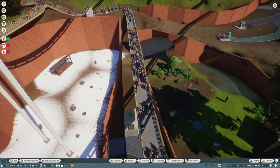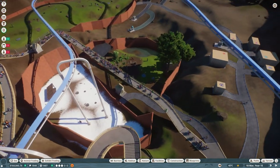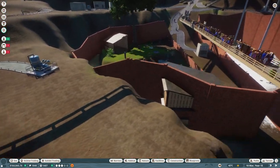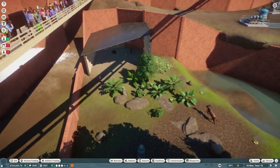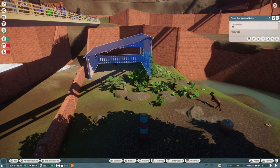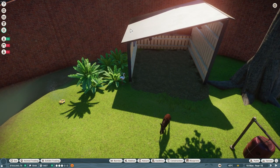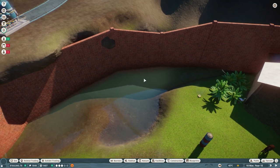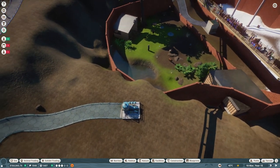Build a walkway so guests can see both enclosures. Once your budget hits 40k, you can afford to make the Okapi habitat. Don't bother with the big shelter at first since the Okapis will be the only animals in it — a medium-sized shelter is fine. Also, don't bother with the lake at first because you'll need a water treatment plant. Use the terrain tool to remove all the water in the lake, giving the Okapis more room to move around.